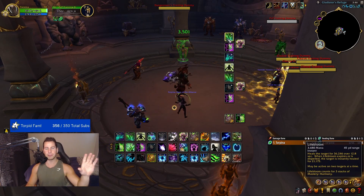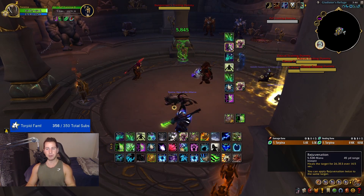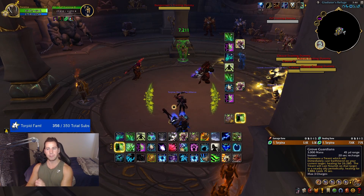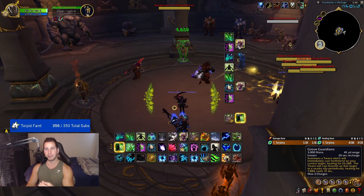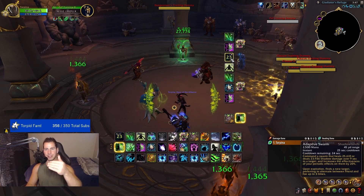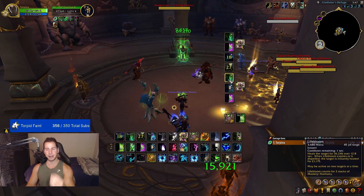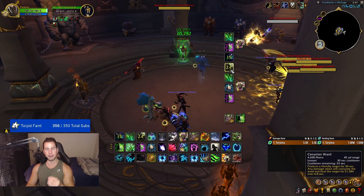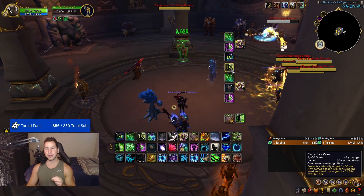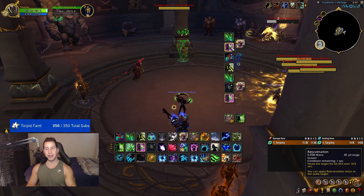When we cast a Lifebloom, that's 30% extra healing if 10% is our multiplier. Then we cast a Rejuve, which takes us up to 40%. Grove Guardians are off the global, so it's Lifebloom, Rejuve, then Grove Guardian into an Adaptive Swarm because Adaptive Swarm needs time to travel, then a Cenarion Ward, then your second Lifebloom. You used to always Swiftmend after the Cenarion Ward because you could double-extend it, but now you can no longer do that. So instead, Renner wants you cycling in your second Lifebloom, then Swiftmend.